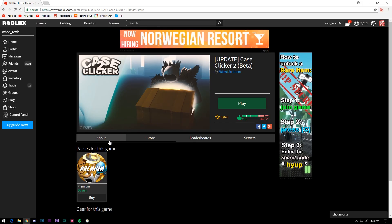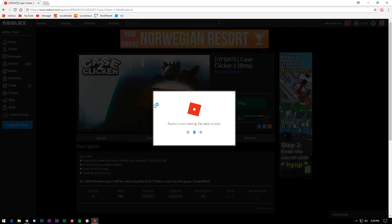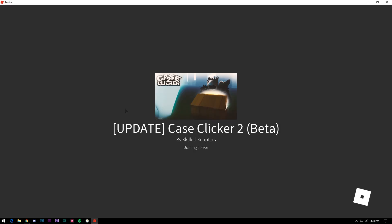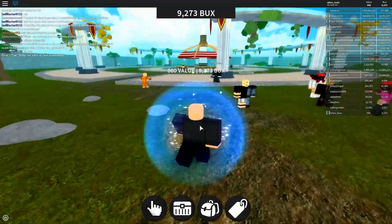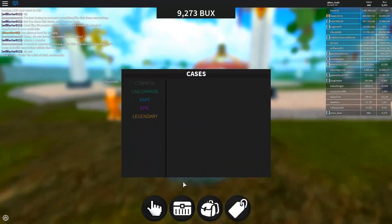First, you gotta buy premium because this game is literally — you need premium if you're gonna do anything in this game. So let's just go full screen. We're gonna play some of this Case Clicker, amazing game of the year quality content.